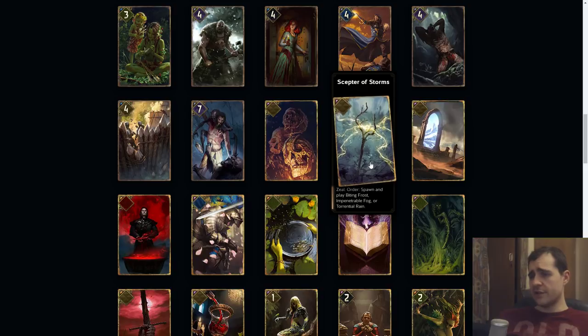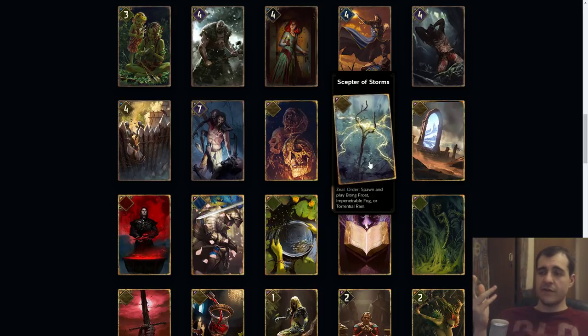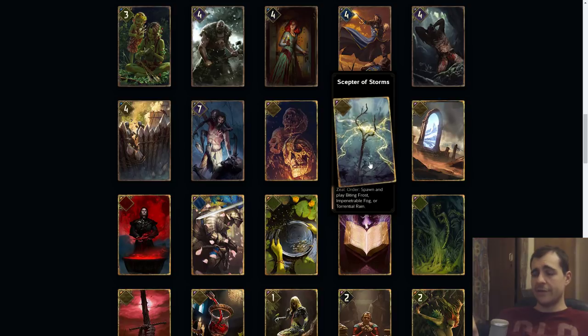Scepter of Storms: an artifact. Zeal, order: spawn any kind of basic weather you want. The thing is, most basic weather is complete trash. I'm not sure why you would want it with an artifact, and the versatility to use any one of those that you actually don't want doesn't make sense. Whatever cost they put on it doesn't really matter because the premium you pay is pointless — you don't want to play weather. They'll need to first buff weather.